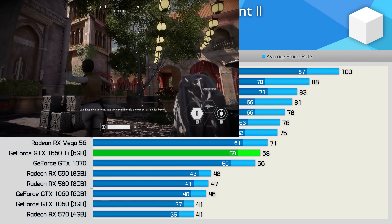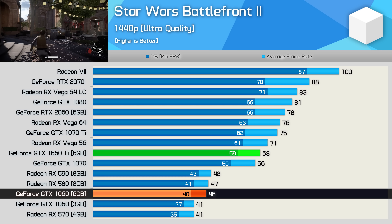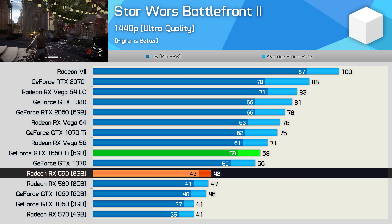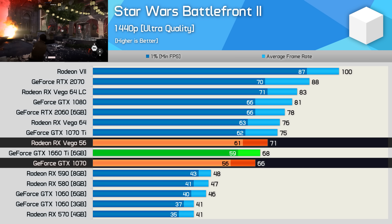Moving on we have Star Wars Battlefront 2, and here the GTX 1660 Ti demonstrates how it's clearly a class ahead of the GTX 1060 6GB and RX 590, offering over 40% more performance. Basically in this title we're looking at GTX 1070 or Vega 56 level performance with a healthy 68 FPS on average.